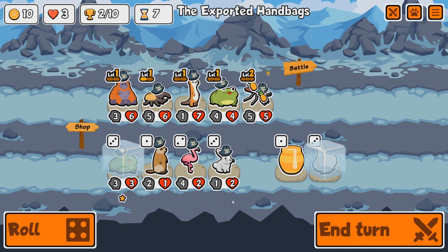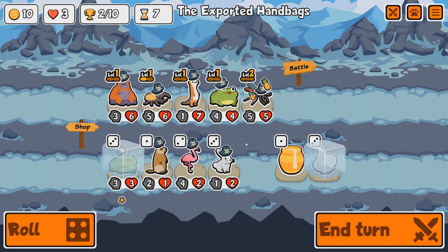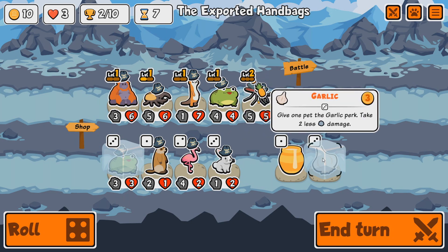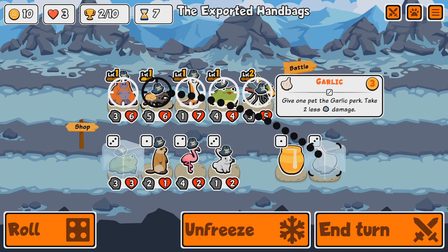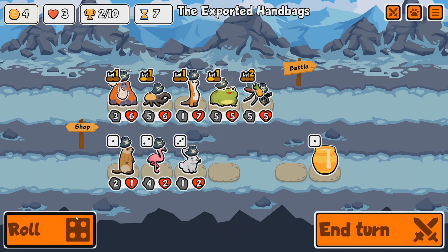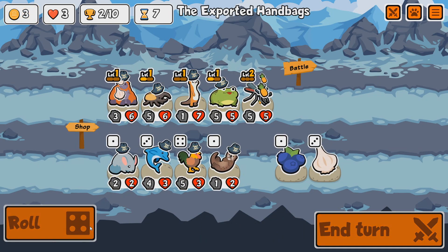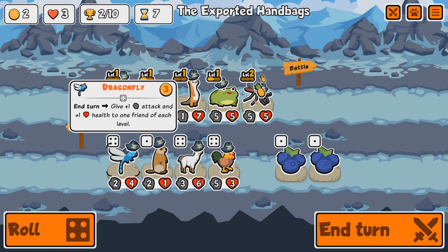The Meerkat's gold-spend ability fired. We'll put garlic on something. The wheat's working quite well. We have a Dragonfly: at end of turn, give plus one attack and plus one health to one friend of each level. And a Llama: at end of turn, if there's an empty space, gain plus two plus two.